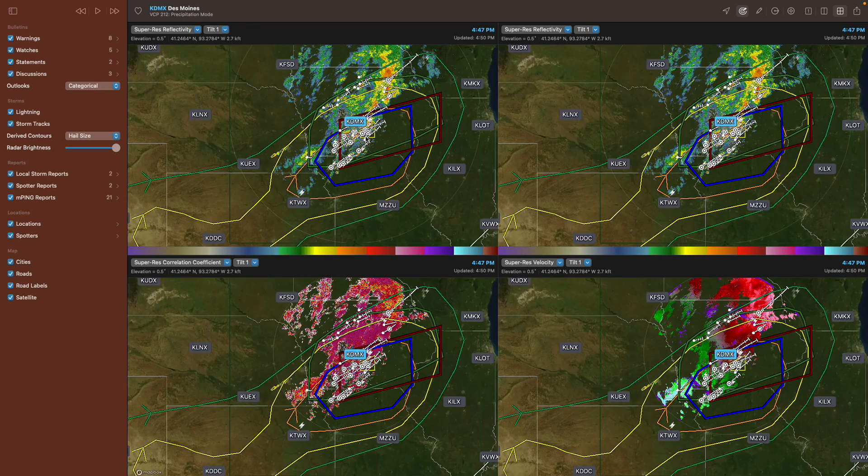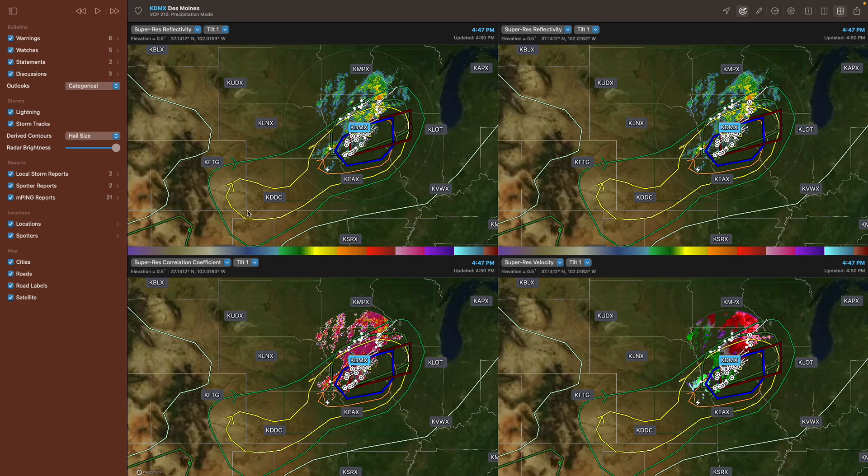The next big thing is the convective outlooks. Right now I have the categorical Day 1 outlook pulled up, and you can select different outlooks — tornado, hail, wind, fire, excessive rain. You can also select Day 1, Day 2, and Day 3 outlooks in the settings. Right here I have the categorical Day 1 outlook, and you can see we have an enhanced risk in Missouri and Iowa, then slight, marginal, and thunderstorm.